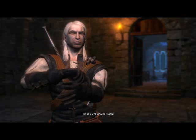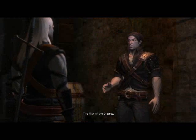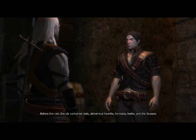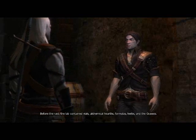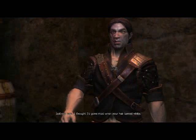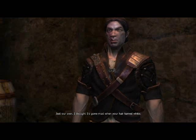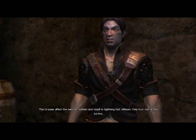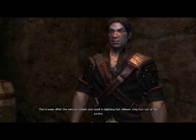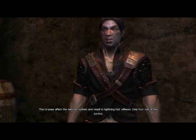What's the second stage? The Trial of the Grasses. Before the raid the lab contained vials, alchemical hearths, formulas, herbs, and the grasses. Did you ever witness a trial? Just our own. I thought I'd gone mad when your hair turned white. The grasses affect the nervous system and result in lightning fast reflexes. Only four out of ten survive.